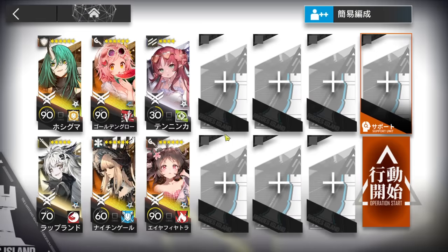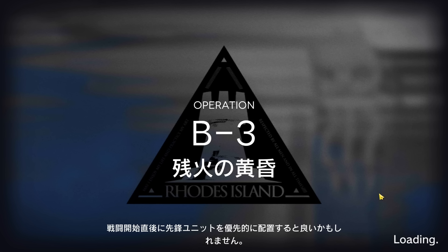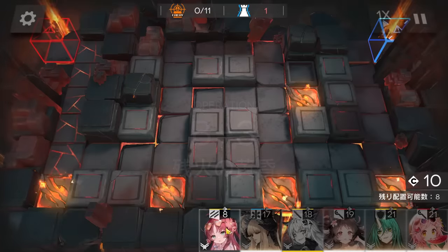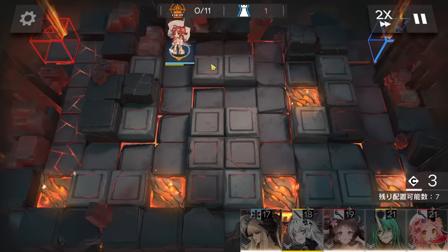For B3, these are the units: just Hoshi, Lapland, two Golden Glow, a Nightingale, and a Vanguard since we need a bit of DP. It's pretty simple to deal with the boss. First, deploy the Vanguard here to gain DP.